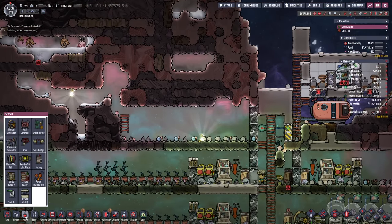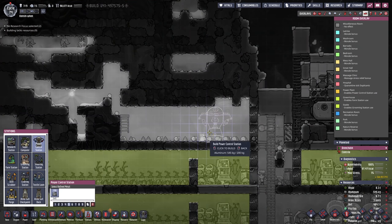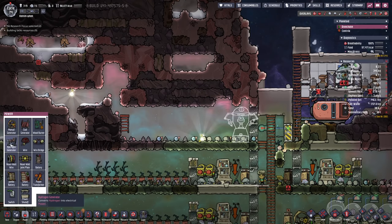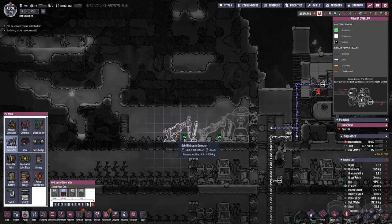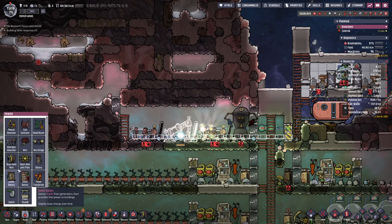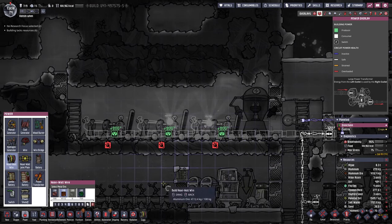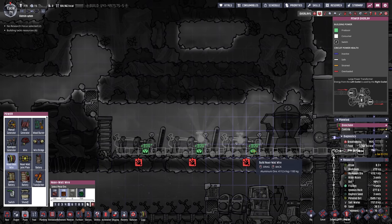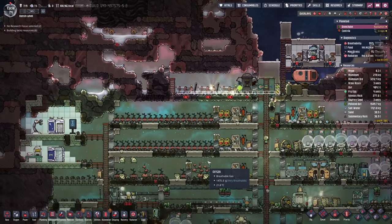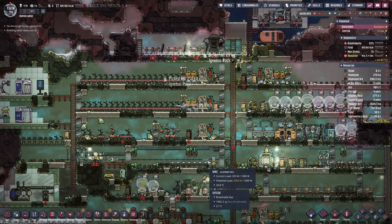We are going to make an actual power room. We need a power control station — that only takes up two squares despite those big arms on the side. Power-wise, we're going to be sticking in a hydrogen generator, hydrogen generator, and hydrogen generator. This here is going to be our main power grid, so we're going to have to use heavy watt wire. That costs like a hundred per tile — almost a ton of aluminum ore just went into that. That hurt.